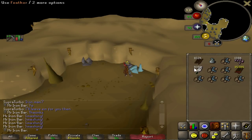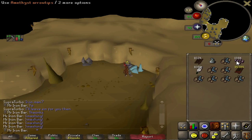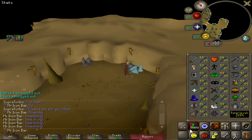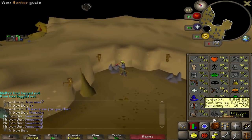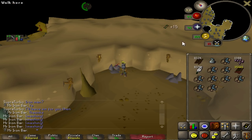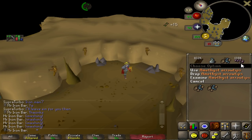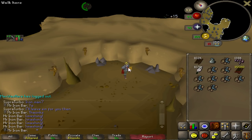I gotta tell you guys something. If I make all of these Amethyst arrows, I will actually get 99 fletching, guys. Seriously, this is 1.8 million experience worth just attaching the tips to the headless arrows. So I might be getting 99 fletching before I even get 99 crafting. I can't really AFK these while I'm studying because making headless arrows is too fast. Turning all of these into headless arrows will take like 4 hours, and turning all the headless arrows into arrows is gonna take another 4 hours, so there just won't be enough time to get it done by tomorrow.